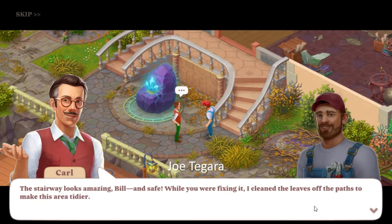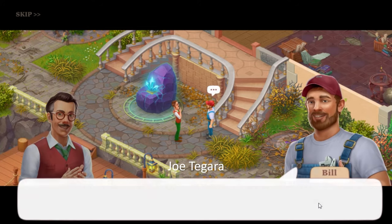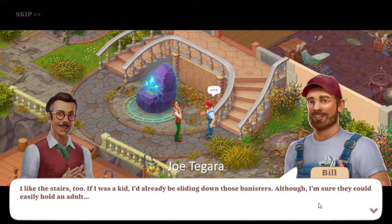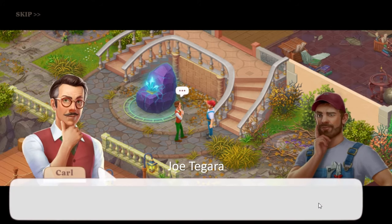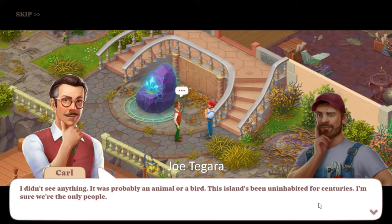The stairway looks amazing Bill, and safe. While you were fixing it, I cleaned the leaves off the paths to make this area tidier. I liked the stairs too — if I was a kid, I'd already be sliding down those banisters, although I'm sure they could easily hold an adult. By the way, I saw the bushes moving while I was fixing the stairs. I think there's someone else on the island — they must be spying on us. I didn't see anything; it was probably an animal or a bird. This island's been uninhabited for centuries — I'm sure we're the only people.